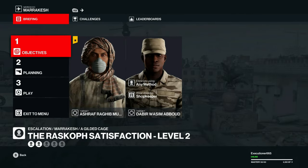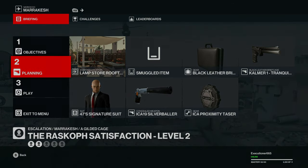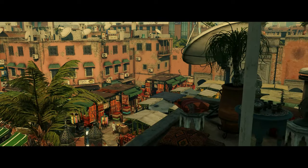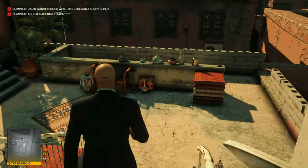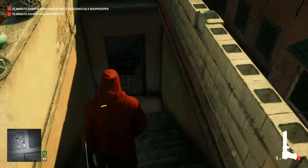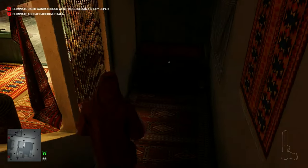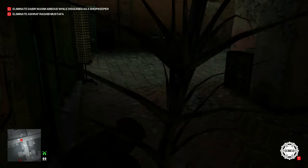For level two, we add in one of the printing crew guys as a target. Take the same loadout. We'll let this cutscene play out once again to get everything moving before we start. We'll run down the stairs and grab the shopkeeper disguise once again. Now we'll head off to the left of this path and toss our proximity taser right out to the same spot.